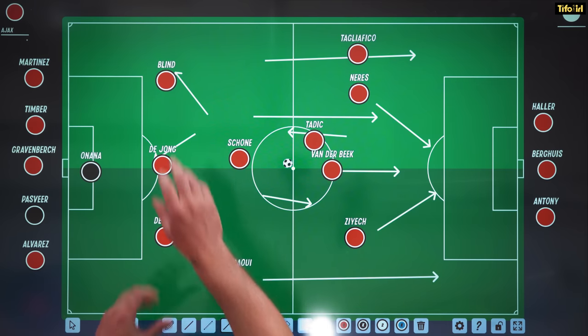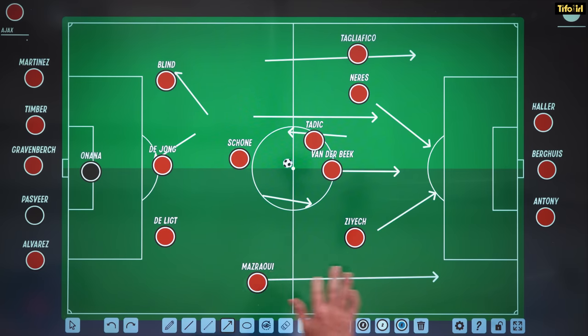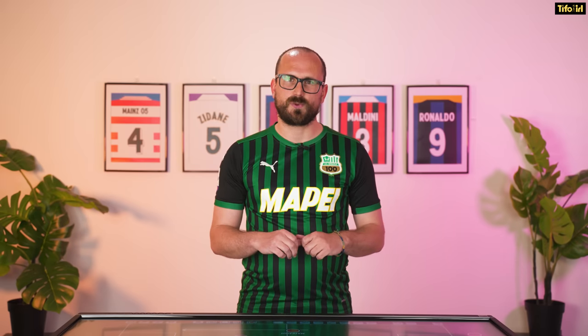The two centre-backs are Daley Blind and Matthijs de Ligt, very famous. And then Maserawi at right-back just getting down the line. So that is how Ajax looked in 2018-19.